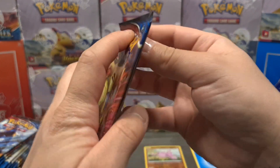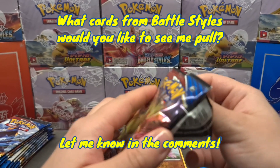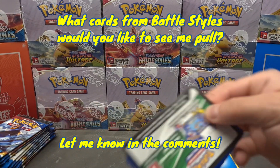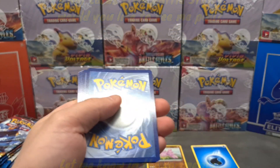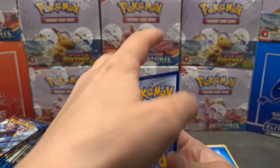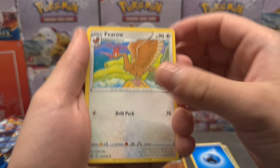Moving on to a Tyranitar pack. Which cards would you like to see me pull? Let me know in the comments. I won't get my hopes up because I'll probably just be disappointed. Let's see — Darkness and Water energy — moving on to a Fearow.